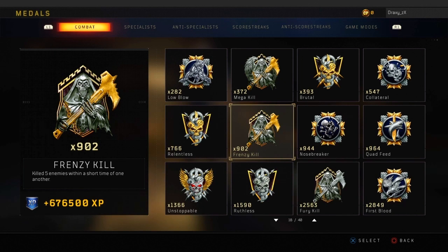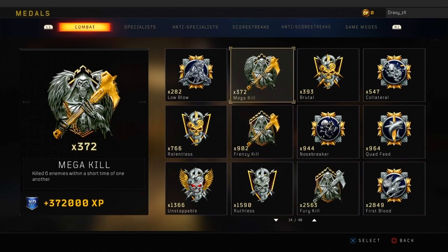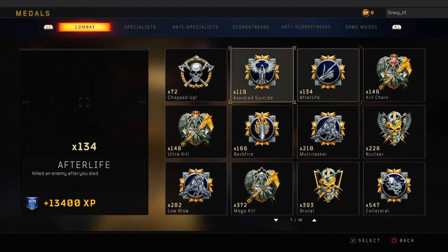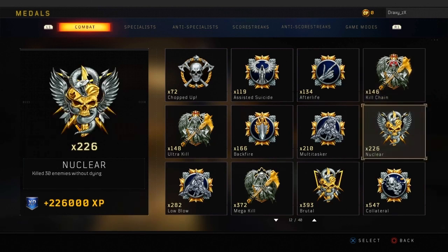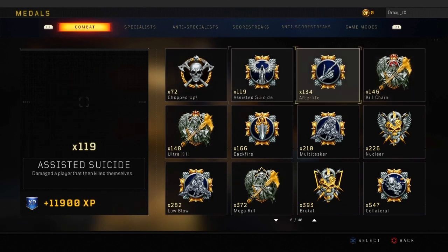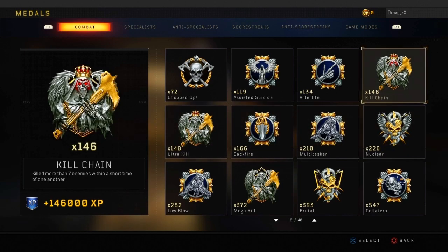I have 902 Frenzy Kills, getting close to 1000. 372 Mega Kills, which is quite a lot. Ultra Kills at 148 and Kill Chain at 146, which is alright. I've choked more than half of them — I could be at at least 300 Kill Chain by now, but I'm only sat at 146.